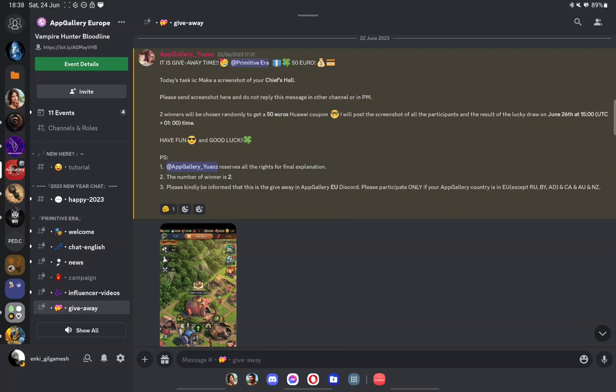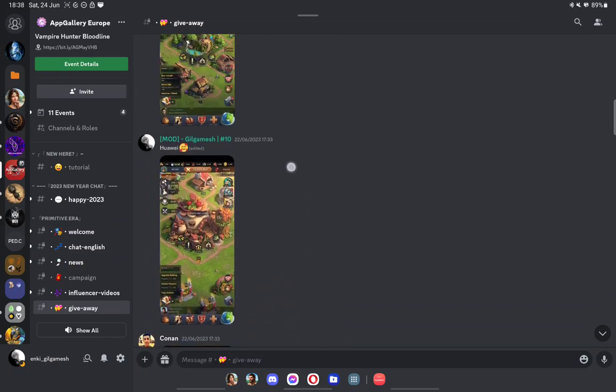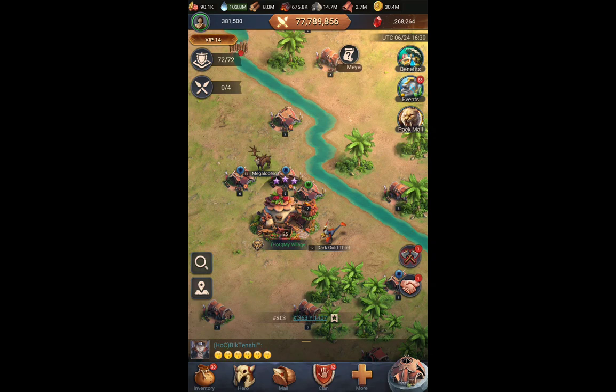So maybe you're a free-to-play player and you win this event — this can basically give you the pack for free for almost a year. All you have to do is send a screenshot of your chief role, post it there, and two winners will be selected by June 26th. If you guys are interested in participating, I participated myself right here. Just join the Discord and post a picture of your chief role and that's it. You can win 15 euros just like that.